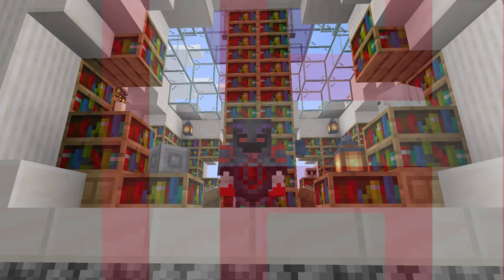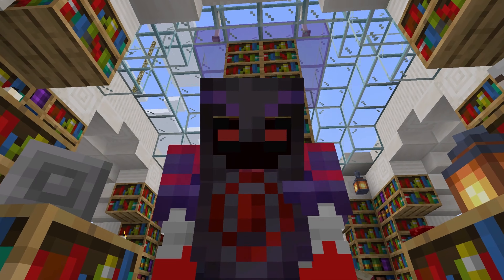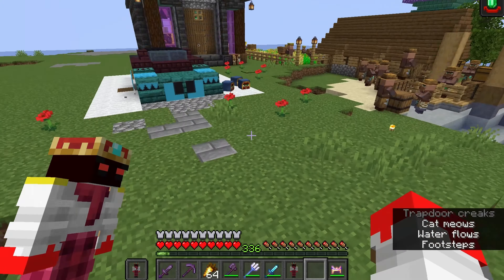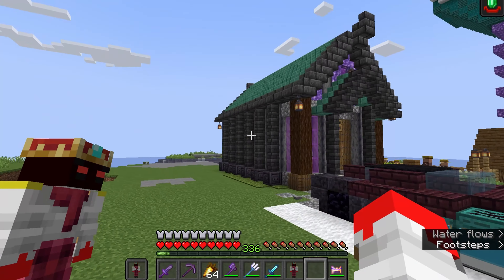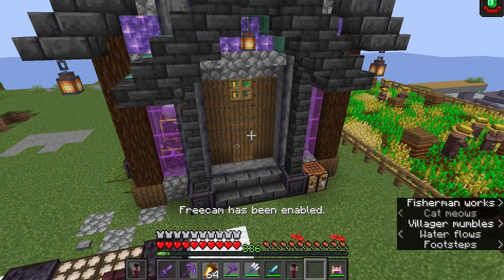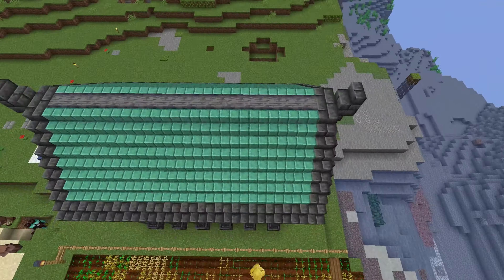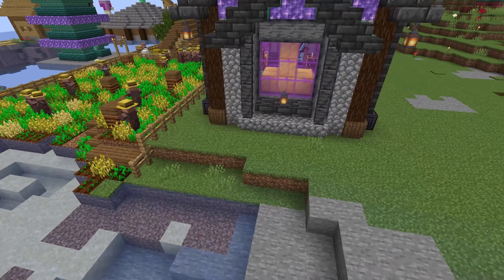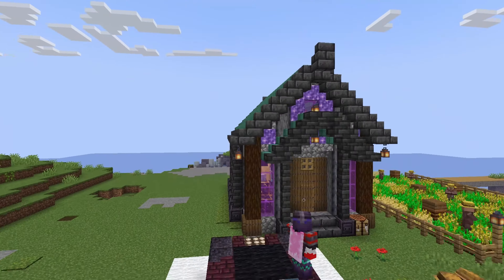Welcome back to another episode of the Blood Hungry SMP. In this episode I built a throne for myself and my cat, so let's get right into it. Welcome to one of the builds I have built on the server. Let's take a look around — it's an oxidized copper roof with deep slate around it. It's supposed to be like a dark castle, with chiseled blackstone.